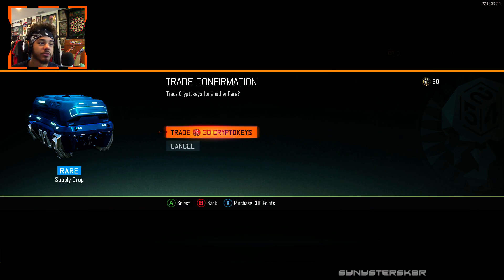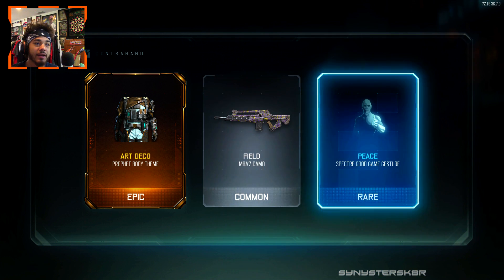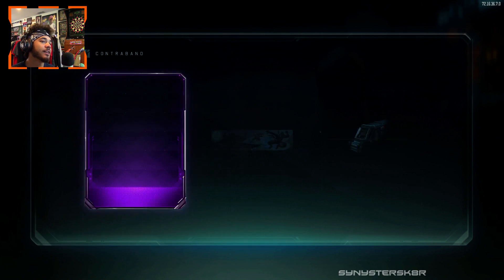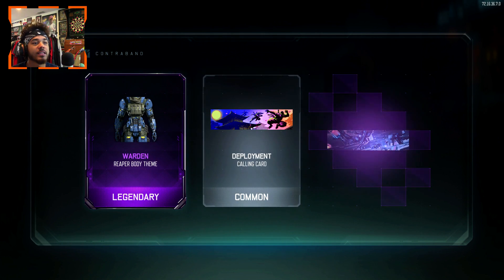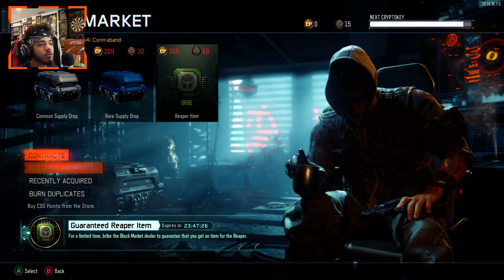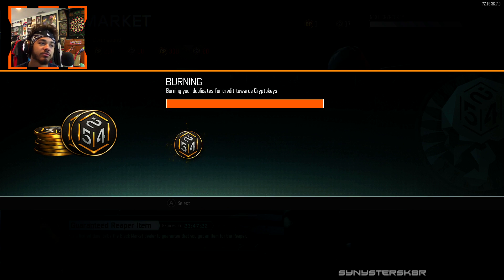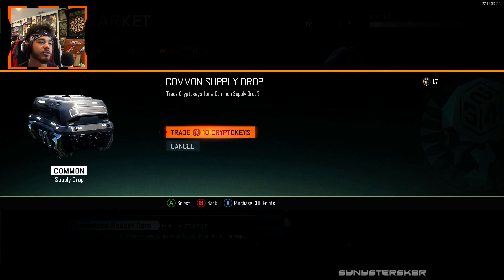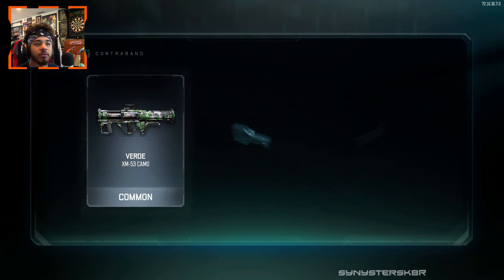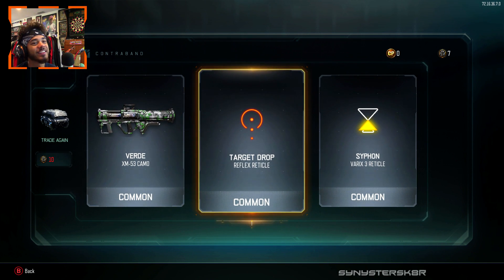There's enough for two more. We'll open two more of these, hopefully get something. Art Deco, Profit body theme, Peace — five crypto keys back. Last chance. We got Warden Reaper body theme, Deployment, and Hail Seizure specialist boast — ten crypto keys back. Burning duplicates, rare 17. Let's open up a common supply drop — we got a rare taunt, and nothing else.